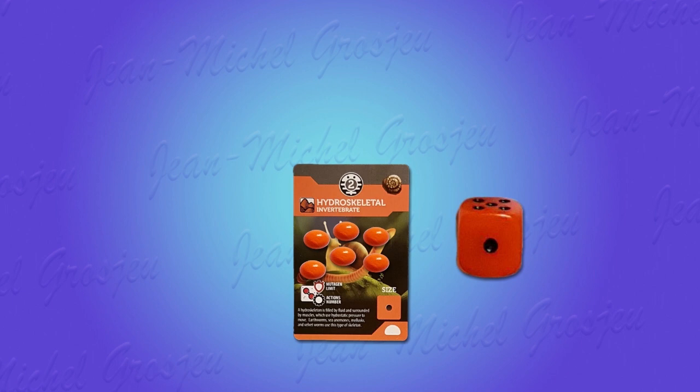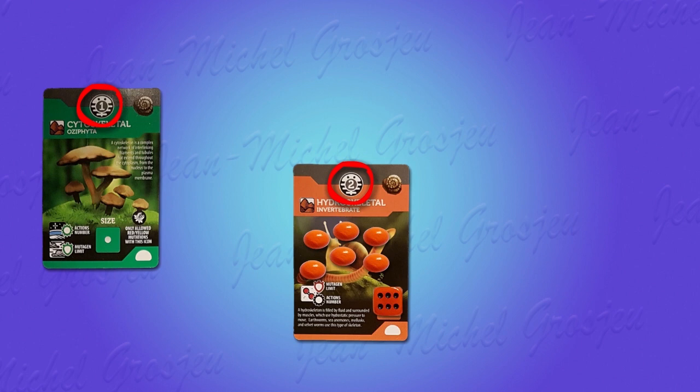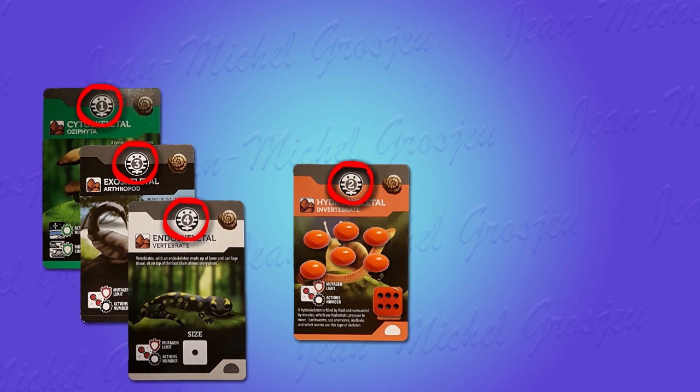On every genotype card there is also a spot for a die indicating the size of each individual plant or animal of that species. Initially your archetype species has a size of one, and during the game the size can increase up to six. Size one stands for small individuals weighing tens of grams, while a size six would be a giant creature weighing 10 to 20 tons. The skeletal number printed on top of the genotype: one is for the plant's cytoskeleton, two is the invertebrate's hydroskeleton, three is the insect's exoskeleton, and four is for the endoskeleton of vertebrates.